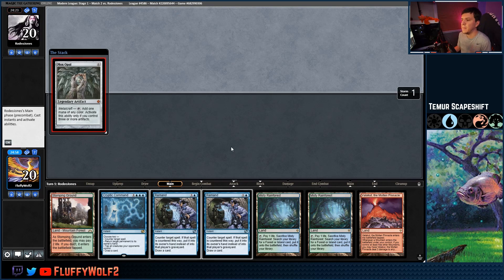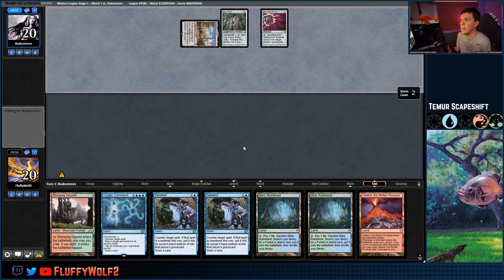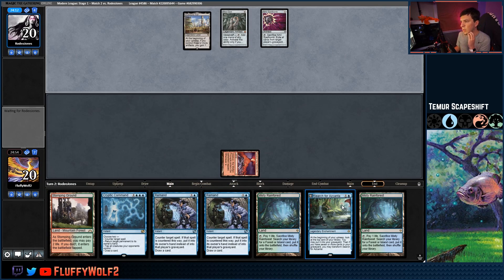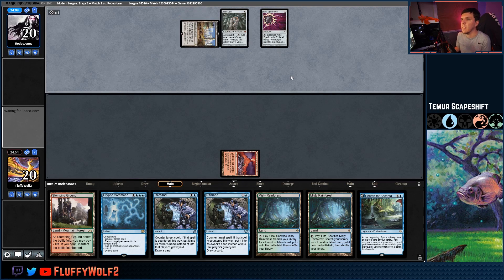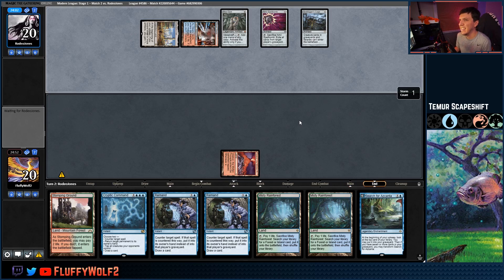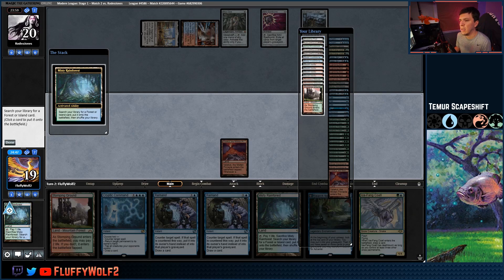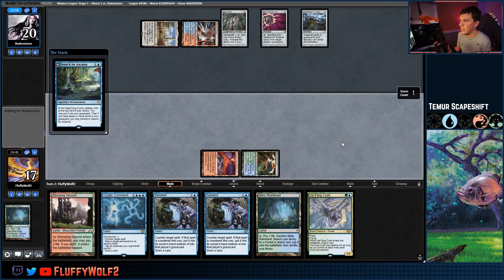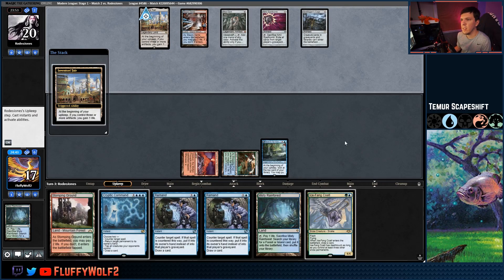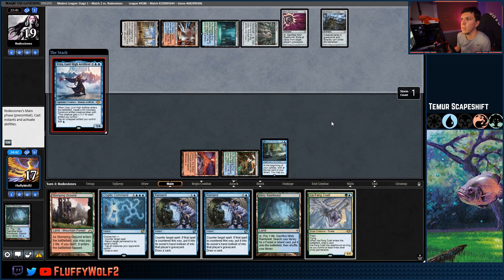Oh, maybe we won't get to use our Remands — Mox Opal, Inventor's Fair, Nihil Spellbomb from our opponent. We'll play Valakut down and pass turn. We'll look to Misty Rainforest and might just search for Azcanta since they haven't put any threats out. Cage comes down from the opponent — they don't want to play against Hogak for sure. We'll get Azcanta into play, pass turn, feeling like we have the upper hand here.